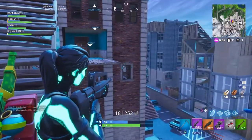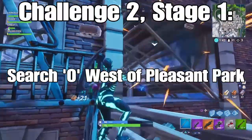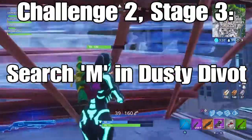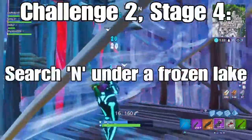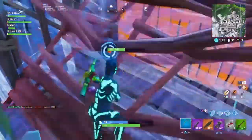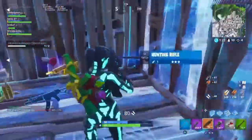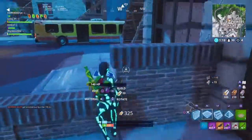The second challenge is to find letters. Stage 1: search letter O west of Pleasant Park. Stage 2: search the letter S in Wailing Woods. Stage 3: search the letter M in Dusty Divot. Stage 4: search the letter N under a frozen lake. The final stage is to visit the noms sign in Retail Row. Those letters spell NOMS, not in the right order, but that's how everyone wants to do it.